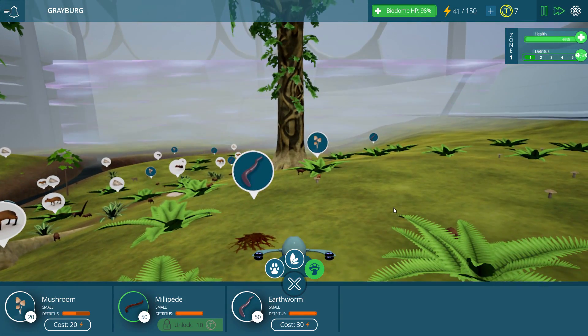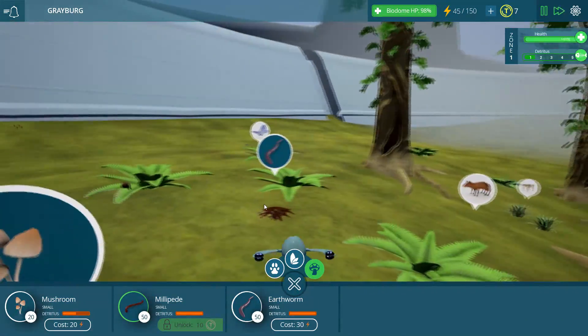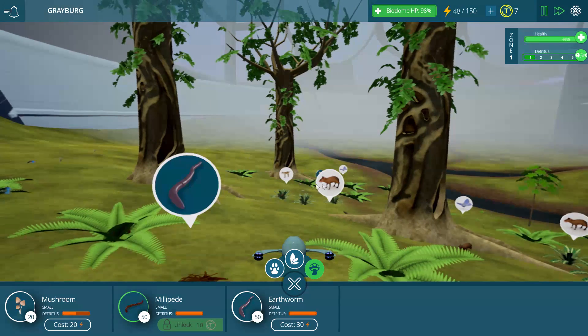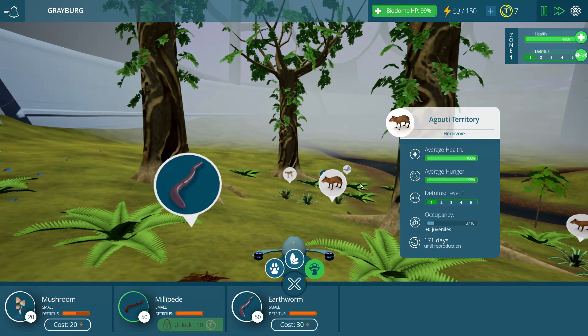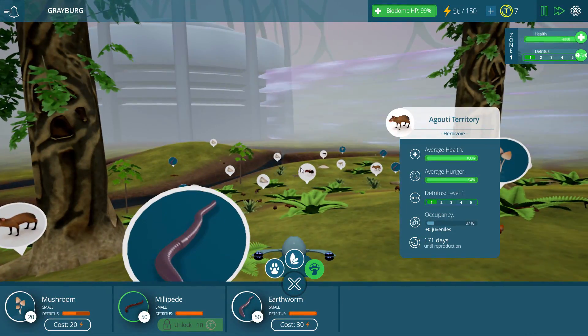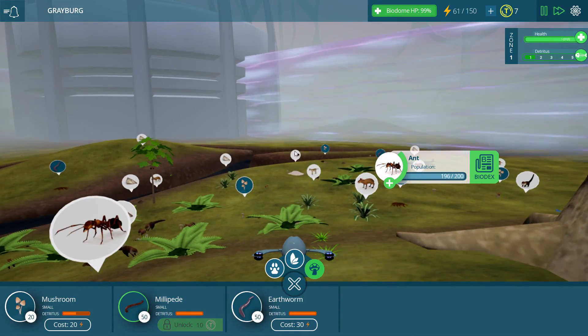Everything looks pretty spaced at this point. Let's go ahead and take a look at our little zone that we've crafted. It looks pretty darn good. Our ecosystem zone is at 98 health. The occupancy is three. The ant population is always flourishing, it looks like.